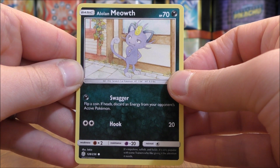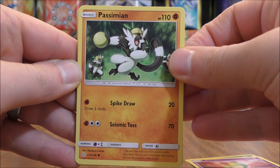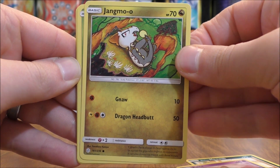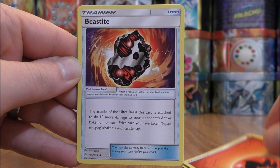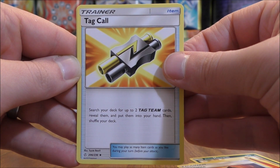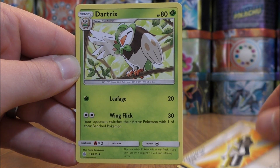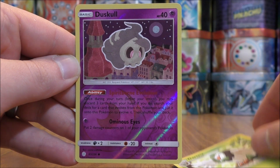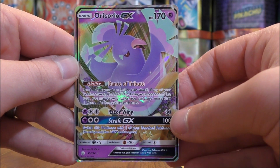Alolan Meowth to start the second pack. Ralts, Passimian, Jangmo-o, Raiwire, Fire type energy, Beast type energy, Tag Call — here's one of the trainer cards I was talking about, a good way to find tag team cards. Dartrix. Reverse holo of a Duskull, a common.